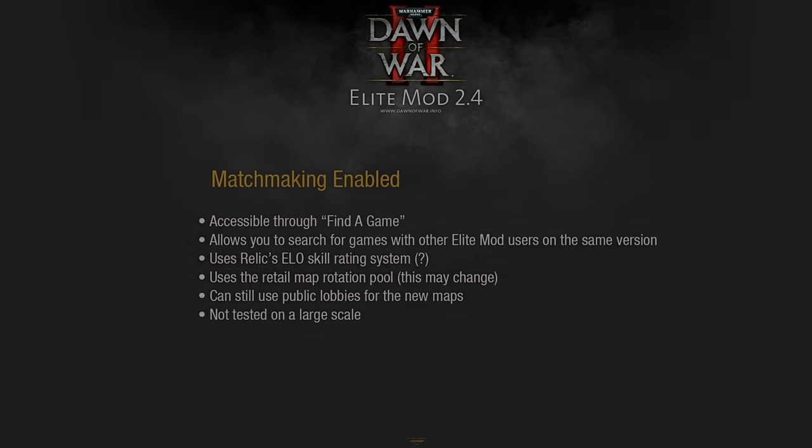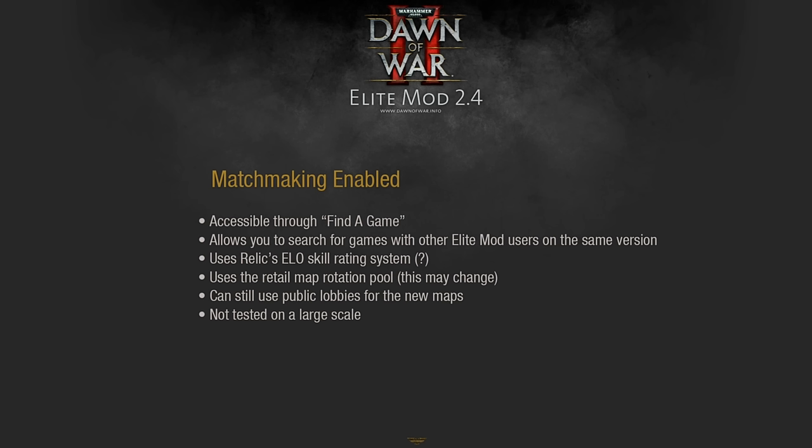Perhaps the biggest update for Elite Mod 2.4 is matchmaking. Here it is — it was actually relatively easy to get working once the modders knew how to go about it. I wish it had it three years ago, but we have it. Matchmaking allows you to search for games with other Elite Mod users on the same version using the 'Find a Game' option on the title screen, using Relic's ELO-based skill rating system. It works, though it hasn't been tested on a large scale, so no telling what might happen when hundreds of Elite Mod users start hammering the matching system.